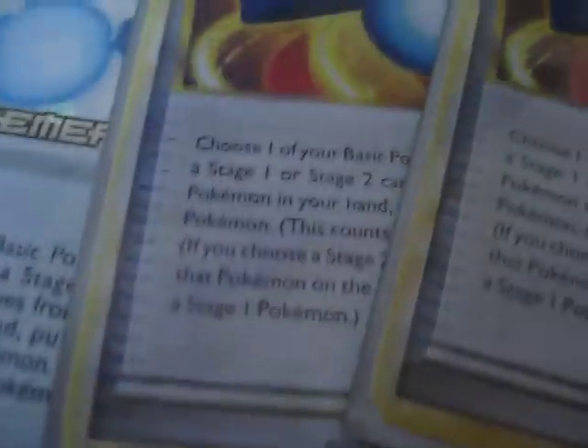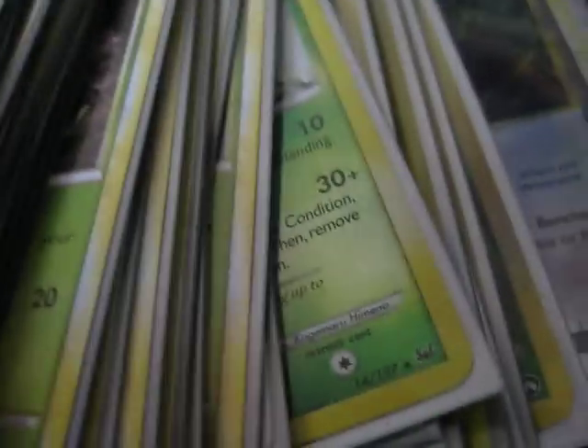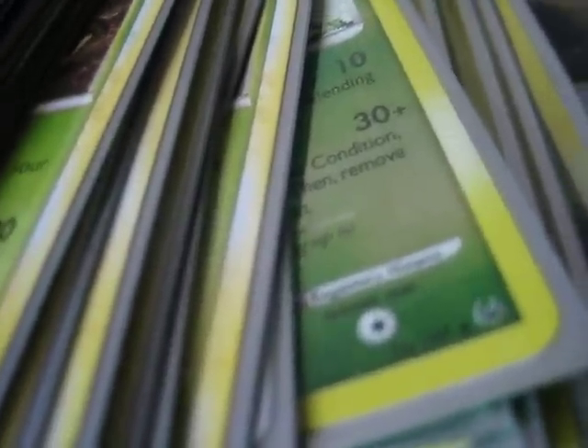I also have two Judges, which are mainly for Yanmega Prime as well. Two Rare Candies to help speed up evolution, and three BTS to also help speed up evolution. So that's my deck that I put together. I have some idea how to use it, but let me know if you guys think it's a good deck — leave suggestions in the comments below. I'm trying to get back in the game, so hopefully I can. Thanks for watching!